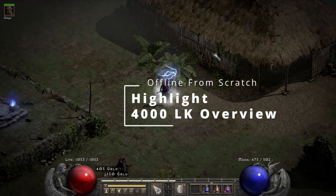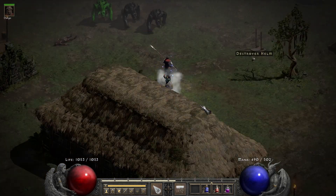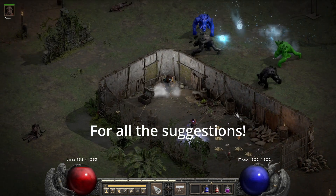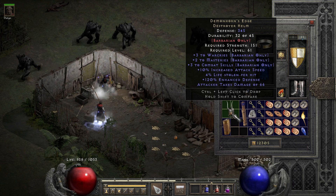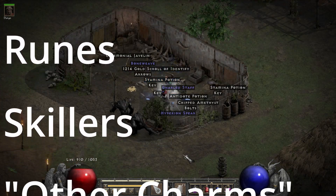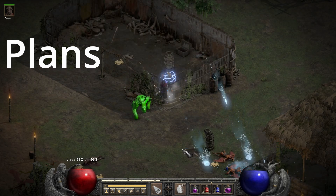Hey, welcome back to another video. As I promised in the last one, this is a loot overview from my 4,000 Lower Kurast runs. A huge thank you for the support on the last video — that one definitely blew up. I definitely agree with most of you saying that I would regret cubing up all my mid runes to make one Jah rune. More on that in the next episode. This is going to be an overview of the runes, charms, gems and so on from all my runs, so you might have an idea of what to expect if you want to try this grind yourself.